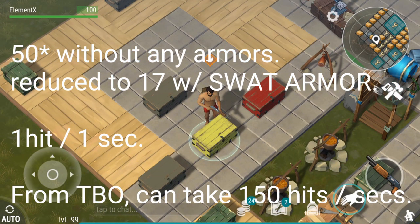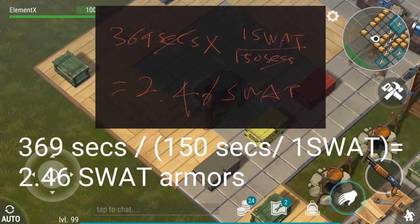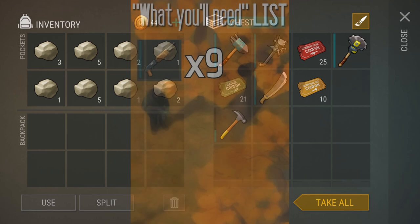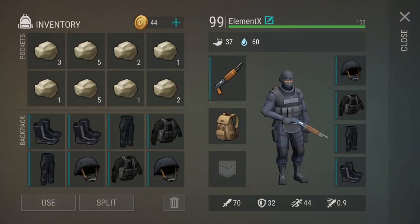So how many SWAT armors are you gonna need? It's gonna take 369 seconds to kill the big one. So 369 divided by 150 is the number of SWAT armors you're gonna need, which is 2.46 — basically about 3 SWAT armors. This almost fills up your inventory.